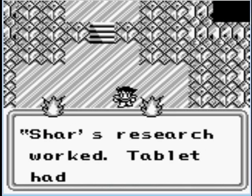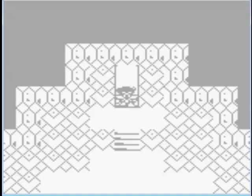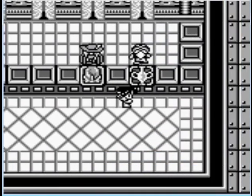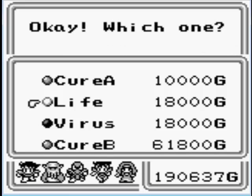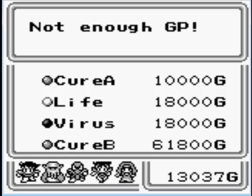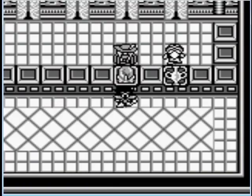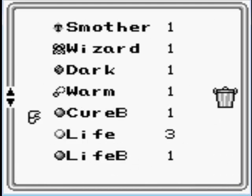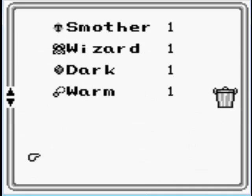And now you've got Char. What he does is sell spells and makes the tablets, if that's what they are. Life B will revive a person with full health.